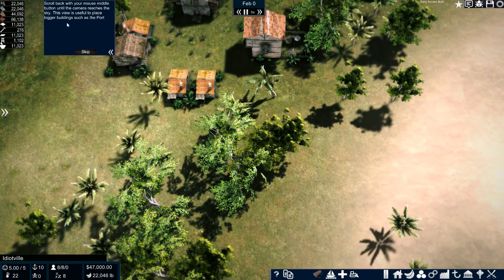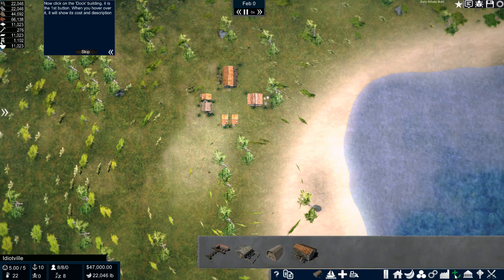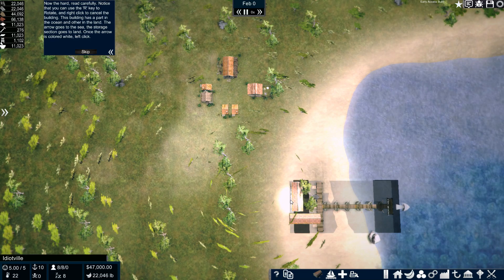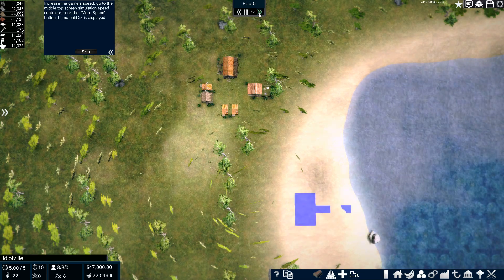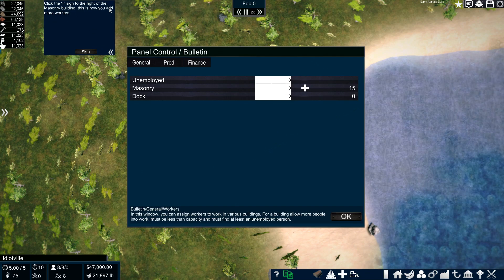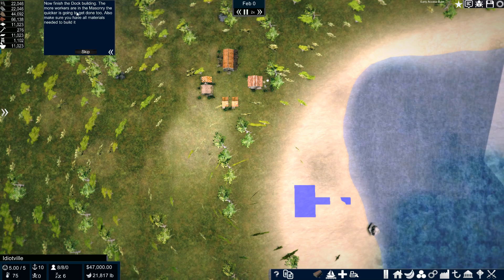Scroll back with the mouse middle button. Oh, so it reaches the sky. Click on the trade buildings button. Click on the dock building. Rotate. Increase the game speed to 2. Click on the control button located in the bottom bar. Control bulletin button. Add masonry. Build it — so that's just builders. Now finish the dock. The more workers you have, I understand that.